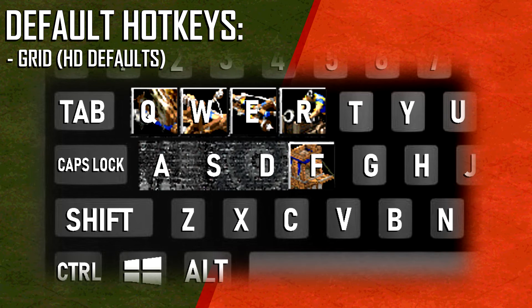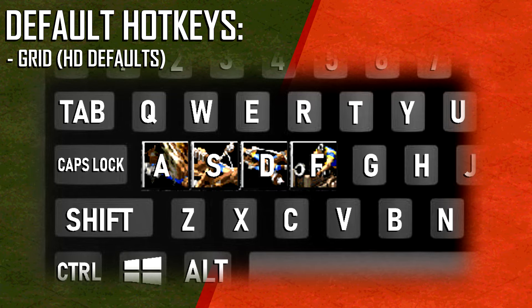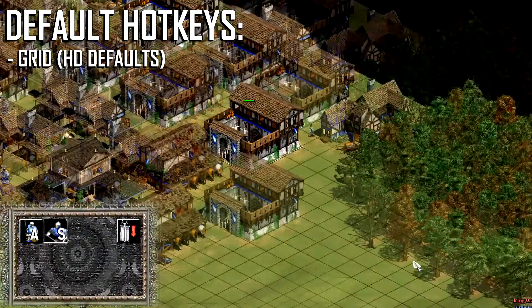There are a few exceptions though. The most notable is that when you want to create a unit, you use the middle row of letters — ASDFG — instead of the top row as you would suspect. However, this is still easy to remember.